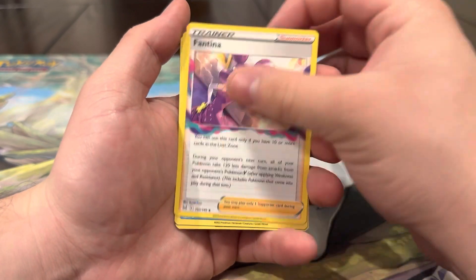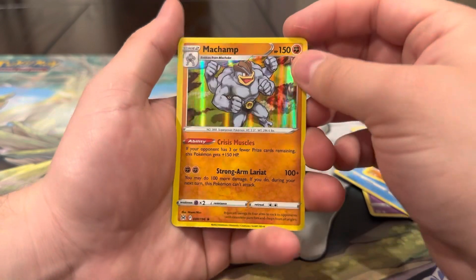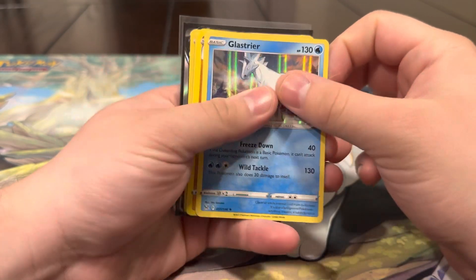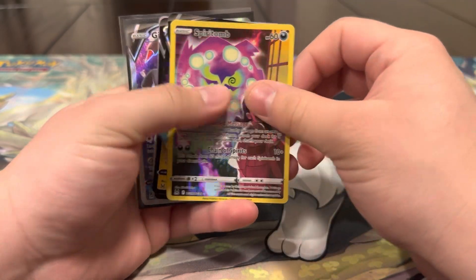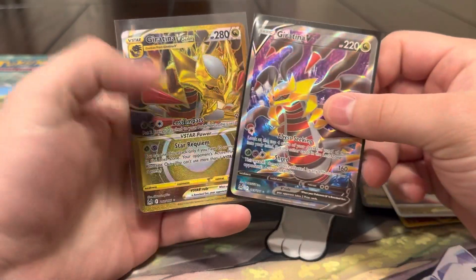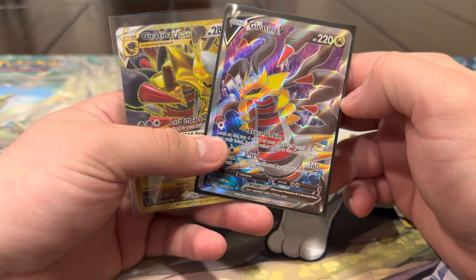We've got the V, the gold V Star, the full art — we've got all the Giratinas, we're just missing the Altar and the rainbow. Can we end with one of those two? Mirage Gate, Machoke, Fantina, Horsea, Mawile, Shellos, Binacle, Porygon reverse, Nuzleaf — and last pack magic is a Machamp hollow. Recap: 10 hits out of 15 packs — very good. Hollows: Glastrier, Machamp, Arcanine. Radiant Sneasler. Character card: Spiritomb. Rotom V. And almost all the Giratinas — V, V Star, full art, and of course the gold Giratina V Star, easily the favorite hit of the video. We're gonna keep chasing our first Altar from Lost Origin. If you enjoyed the video, please like, subscribe, and comment — see you in the next one!